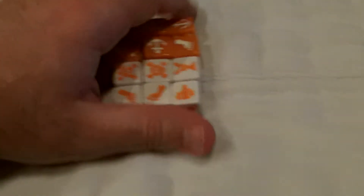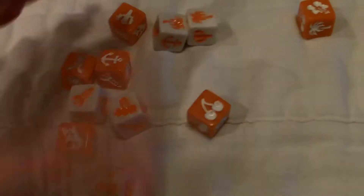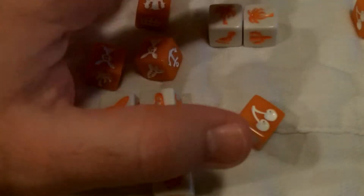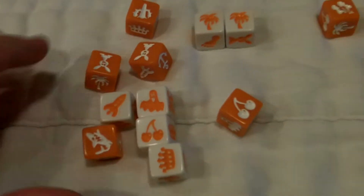To play the basic game, it comprises three rounds. You start by taking six orange dice and six white dice, roll them all at once, and then players search for a symbol appearing on at least one orange and one white die. So right off the bat I noticed two palm trees, but for a match they would have to be one white and one orange — and I don't see that.